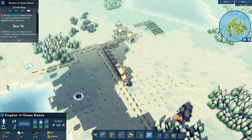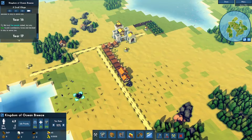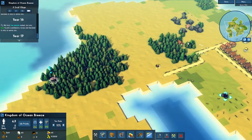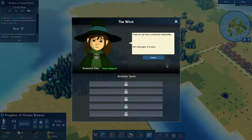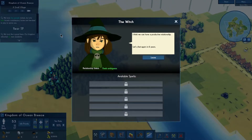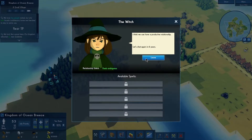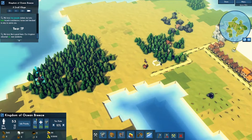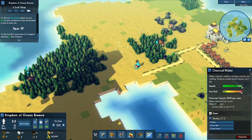Right now it's a small village, but eventually it's going to be amazing. I want to go back to the witch. Hello. I'm building a scale — I'm curious to know if I weigh more than a duck. It costs four years and eleven wood. I have a lot — I had to destroy all these trees. Here you go. I think we can have a productive relationship. Let's chat again in four years — right now it's year 17, so it will be year 26 when we chat again. She has available spells — I'm about 90% sure she can also mess with us.